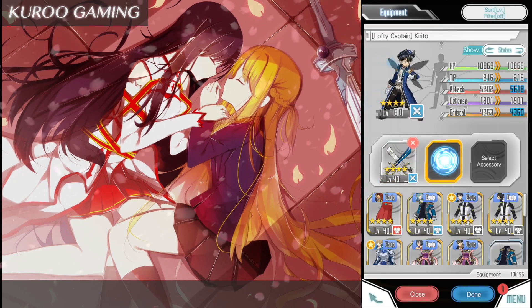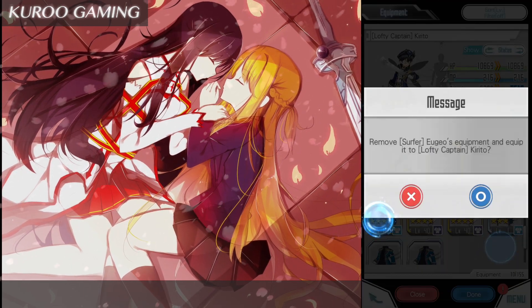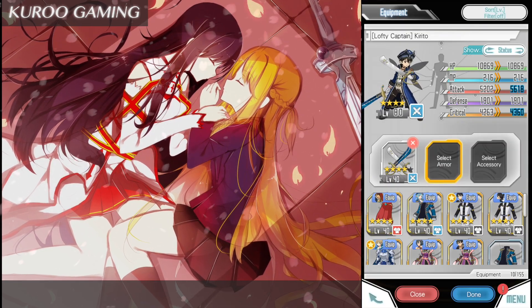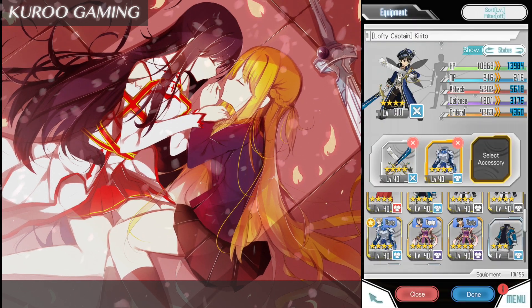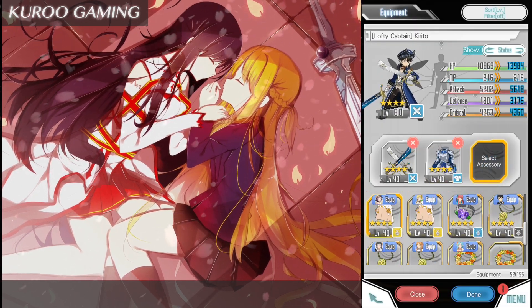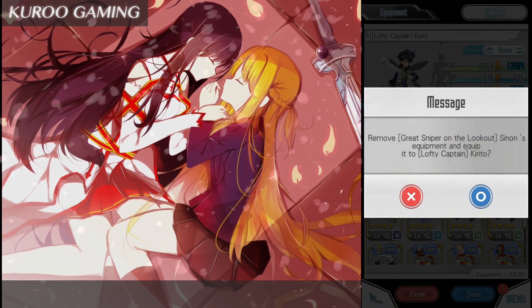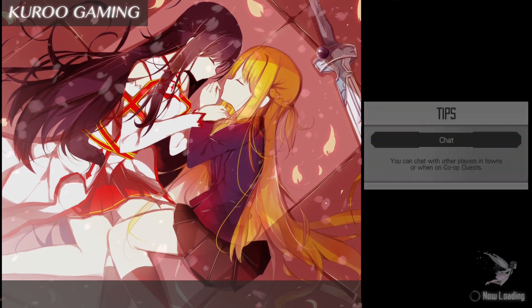Give them some equipment — I don't have that many, so give her a good accessory. Give Kirito his dual blades and maybe his worst equipment. I'll give him the Eugeo one and an accessory.